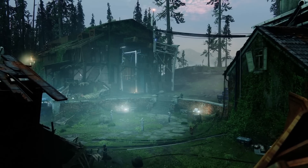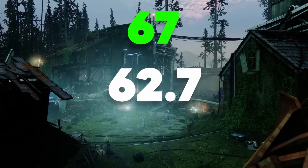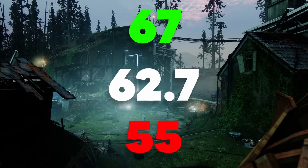So how did I do? Well, I think I did pretty good, with the average armor piece dropping with about 62.7 base stats, the highest armor piece being base 67, and the lowest being base 55.